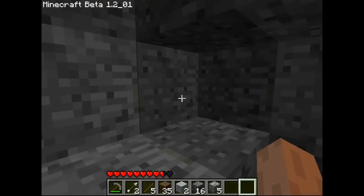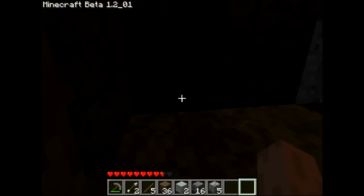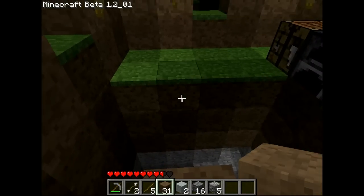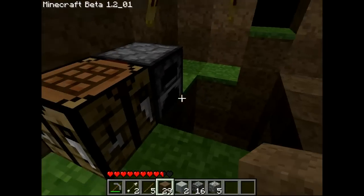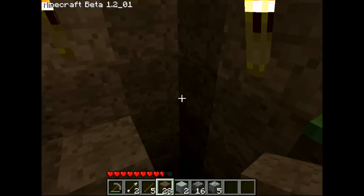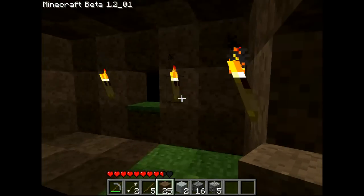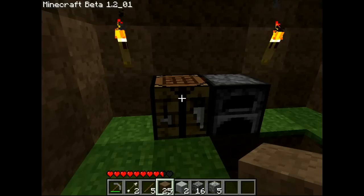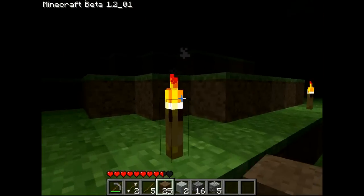I'm going to throw a torch down because you just can't see anything. There we go. What time is it? Let's see if it's close to day yet. Not even close, eh? I don't have a chest either. Ugh. Man, I hate just starting out — you're always like, oh I'll just put all my stuff in a chest and go adventuring. Oh, I can't, because I don't have a chest. So if I lose everything, I lose everything. Should I risk it? Yeah, let's do it. I'm pretty close to a spawn anyway, so if I die I can always just run and grab my stuff.